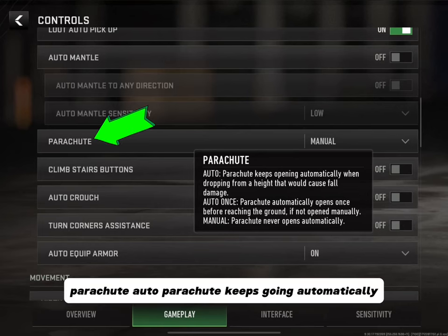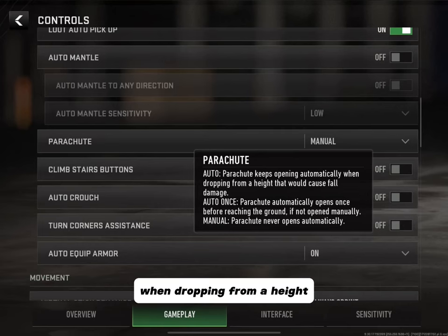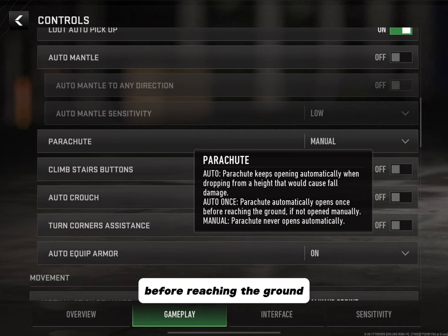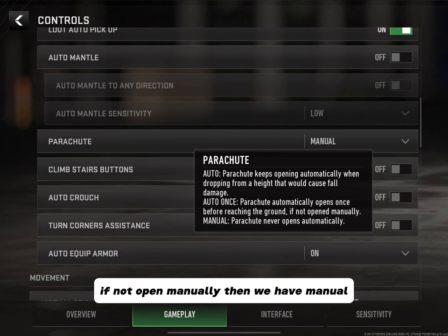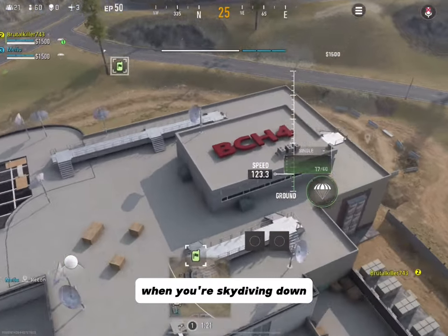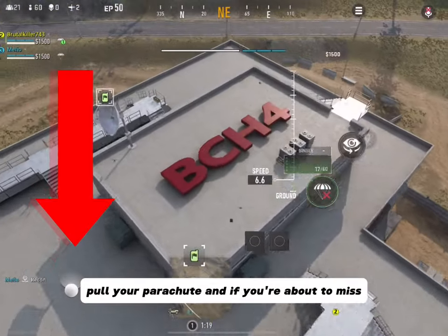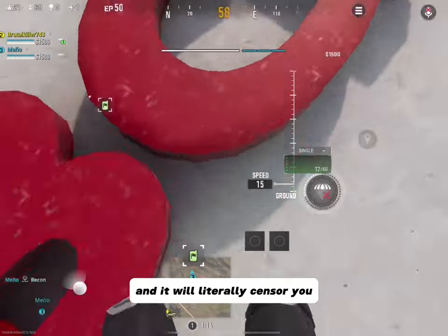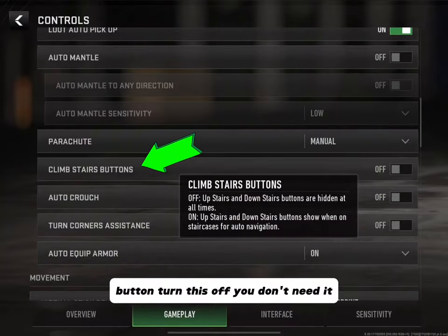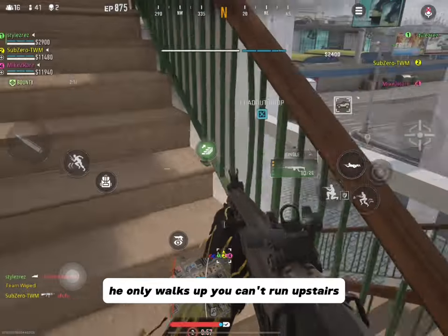Parachute: Auto means the parachute opens automatically when dropping from a height that would cause fall damage. Auto Once means the parachute automatically opens once before reaching the ground if not opened manually. Manual — the one I use — means the parachute never opens automatically. My suggestion would be Auto Once or Manual. Tip: when skydiving, pull your parachute and if you're about to miss your target, hold your joystick back and it will literally steer you right where you need to fall.